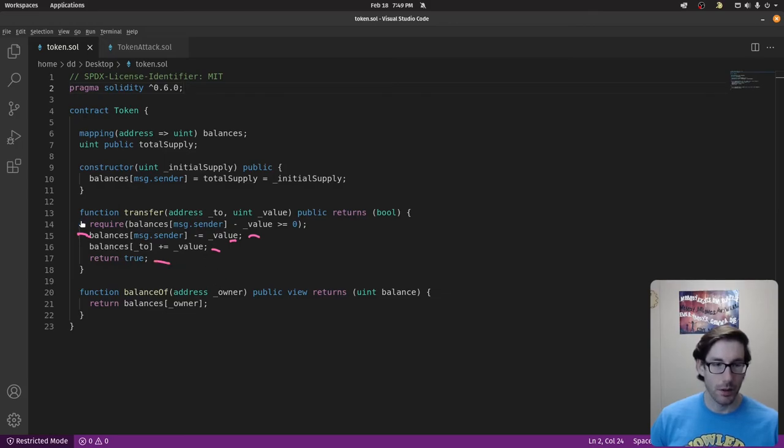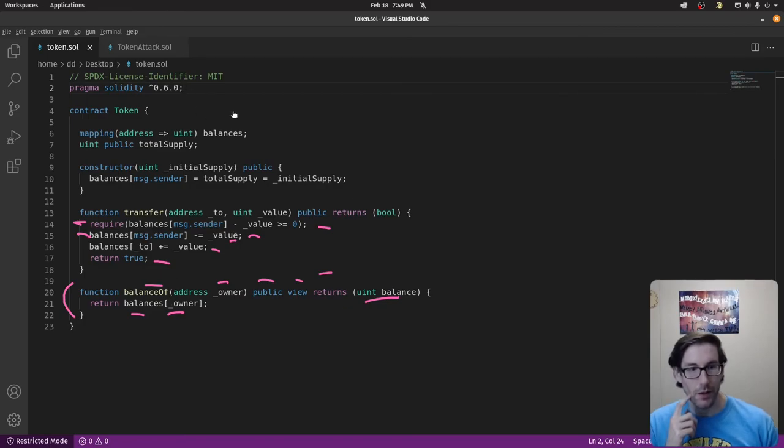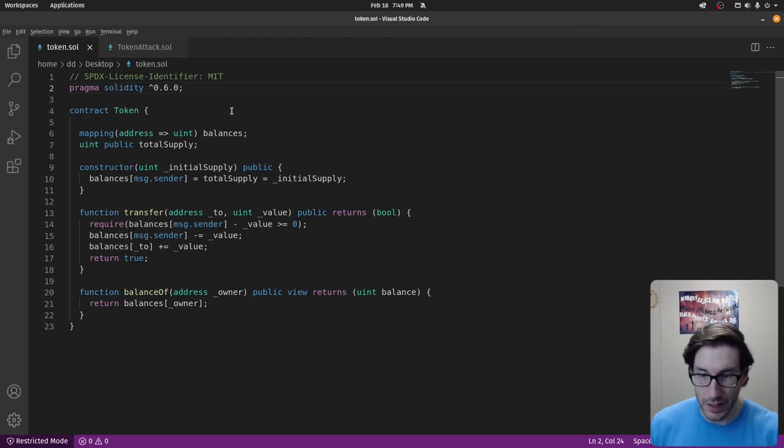Remember, uint can't go below zero — it can't be negative, only positive. Once we've gone through the check, we subtract the value from our balance and give that amount to the recipient, then return true. The balanceOf function is a simple helper to see how much your balance is — the address that calls it will get back their balance from the mapping.